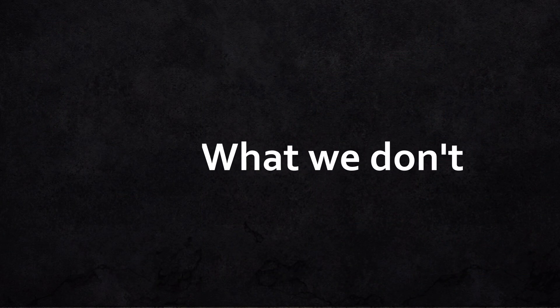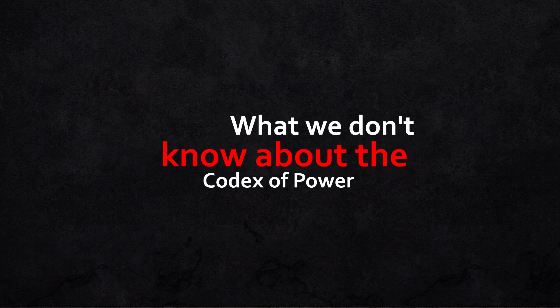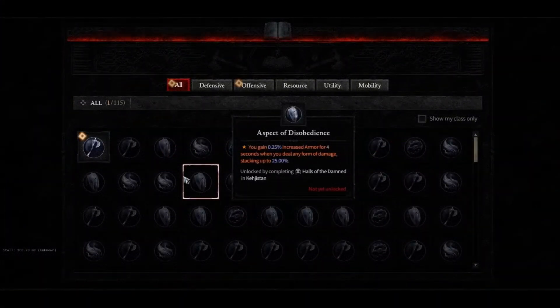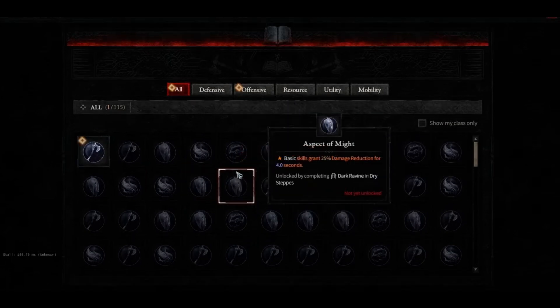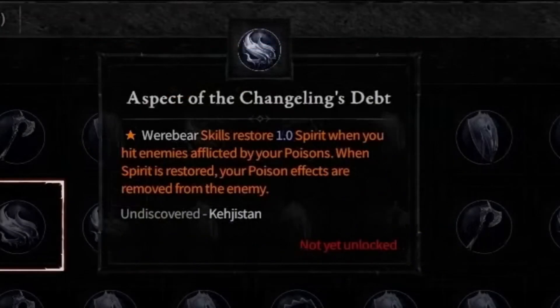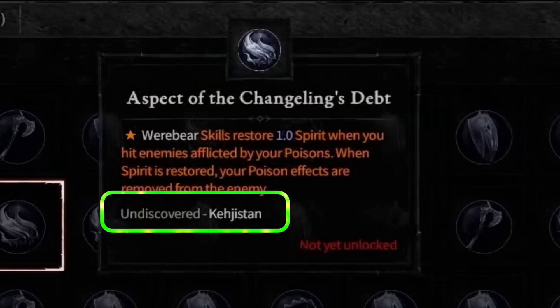What we don't know: Blizzard has not stated how many legendary powers there will finally be in the game. All we know is there are 115 powers in the Codex when the game launches, with even more out in the world to discover. Also, during the developer live stream, Blizzard showed an aspect in the Codex that listed its location as undiscovered. It's not clear why this is listed as undiscovered or how a player can find its location.